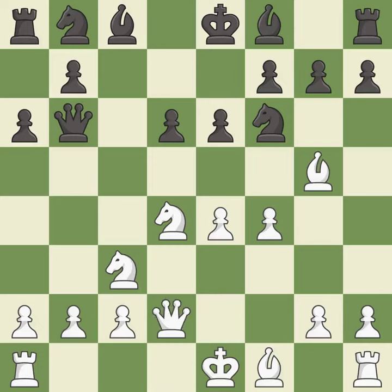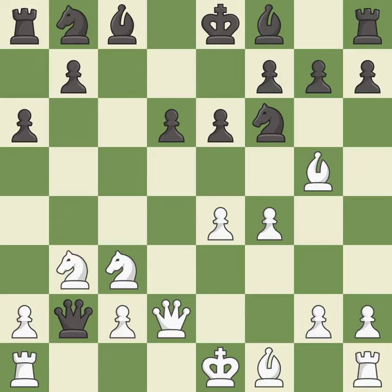Qd2 develops the queen and prepares queenside castling. Qxb2 captures the b2 pawn and attacks the rook on a1. Nb3 retreats the knight to block the b-file and threatens to trap the queen with a4 and Rb2. Qa3 retreats the queen in order to avoid being trapped on white's next move.